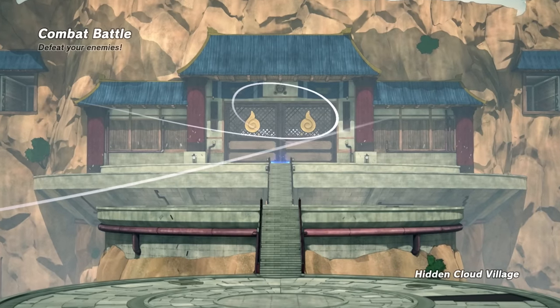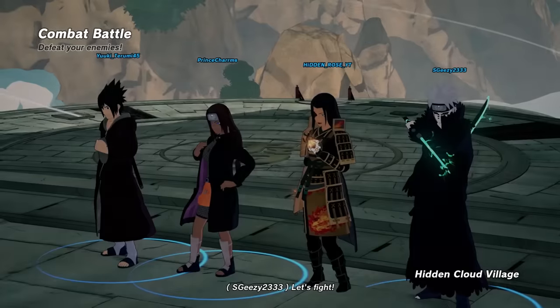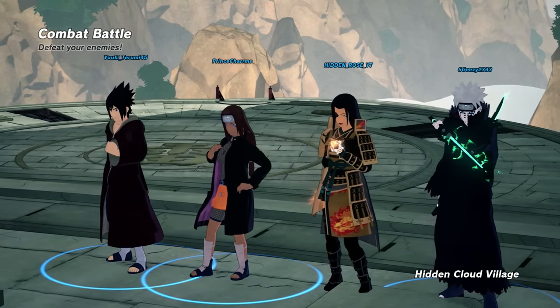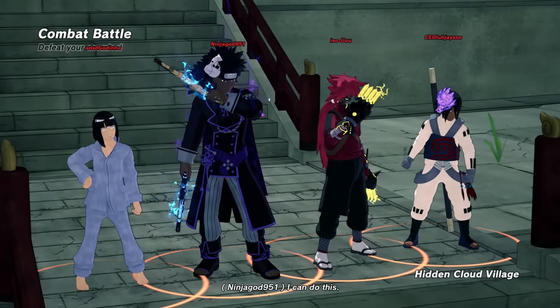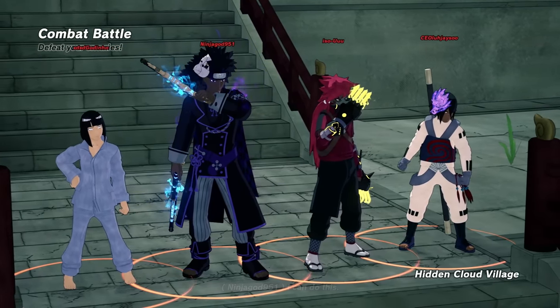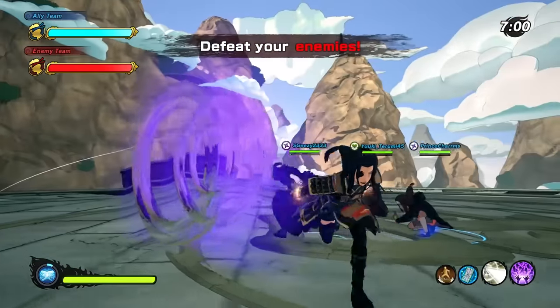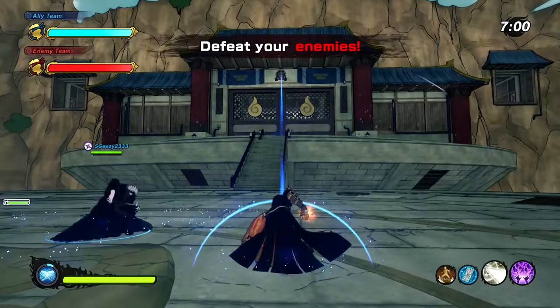We're headed into the second match and we got another combat battle. This time we're on the new Hidden Cloud map and we got two range with us and another heal type, so things might be good especially because they don't have a heal type. They got two Craigs, defense, and range - we're looking good.